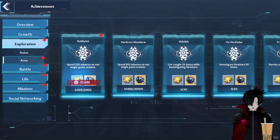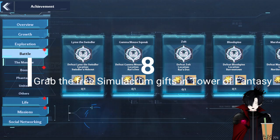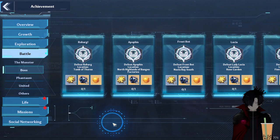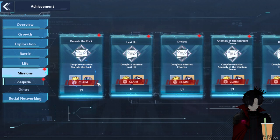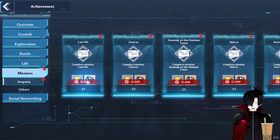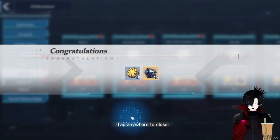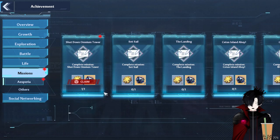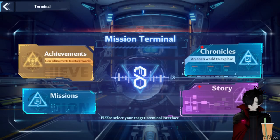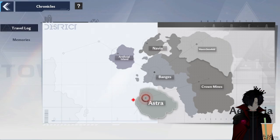Last tip, number eight: grab the free Simulacrum Gifts in Tower of Fantasy. There is a certain arcade machine on Cetus Island that can provide you with valuable simulacrum gifts for free. Simulacrum gifts are used to increase friendship with said simulacrum. This arcade machine can be played a maximum of three times per day, so make sure to visit that place every day. The rewards are randomized and can range from multiple tiers.